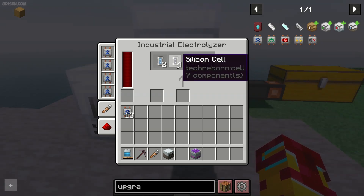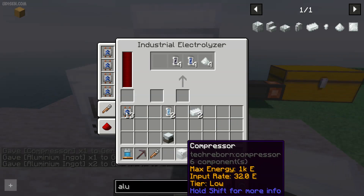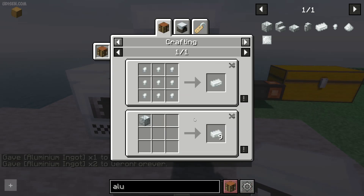Finally, we receive a lot of different cool things — including two lithium cells. Then we must craft another machine: the compressor, the cheapest one, and two aluminum ingots.